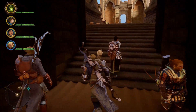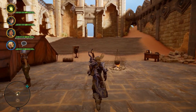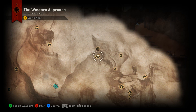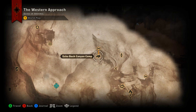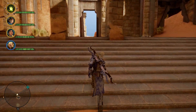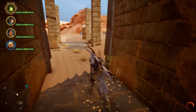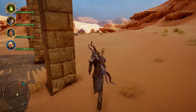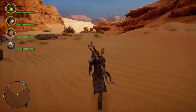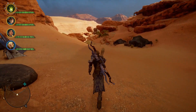Hey everyone, back again with another mosaic collection video. Today we're out in the western approach finishing up the archdemon collection. For this one you're gonna want to start at Echo Back Canyon camp. Head out of the camp and hang a right, head down in this direction.